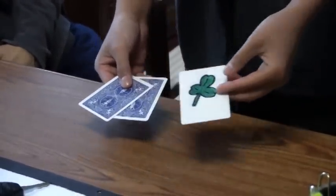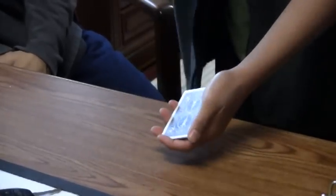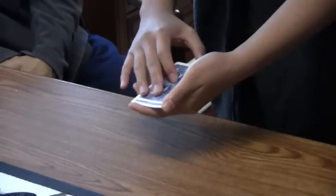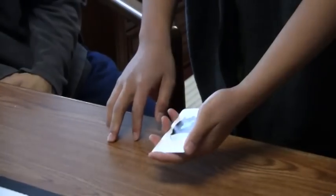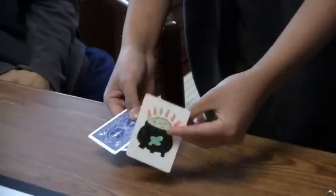You think it's in the middle, right? No, that's also a shamrock. Now, you might be thinking, where is the pot of gold? Well, it's still here. It's actually on the bottom. But the weird thing is, if you look on top, you can actually see the pot of gold is also on top. Not only that, but you can actually see the pot of gold in the center.